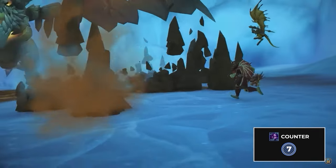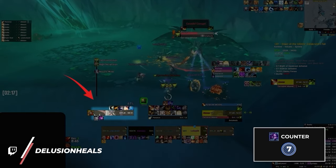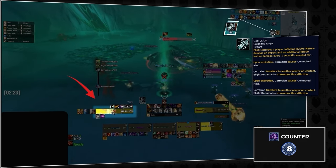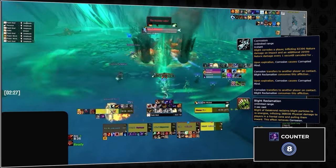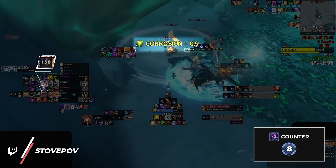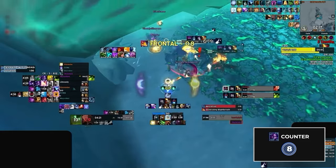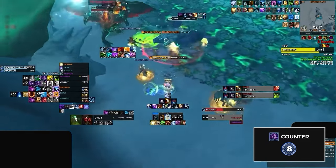Galakrond's Fall is another dungeon with some boss-breaking meld tech. During the Blight of Galakrond encounter, the boss will randomly cast Corrosive Infusion on a targeted player, which applies a nasty ticking dot that needs to first be transferred to the tank and then cleared by soaking the frontal called Blight Reclamation. But if the targeted player melds in the middle of the cast, the mechanic will deal zero damage and will actually go on cooldown. This is especially valuable in phases 2 and 3 because of overlapping AOE damage, so be sure to meld quickly if you are targeted by Corrosive Infusion.